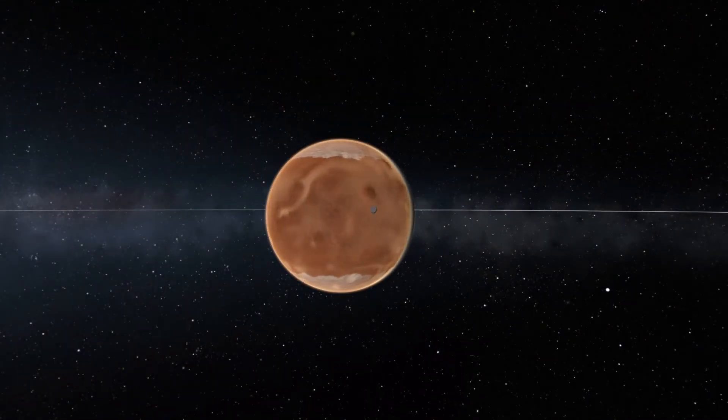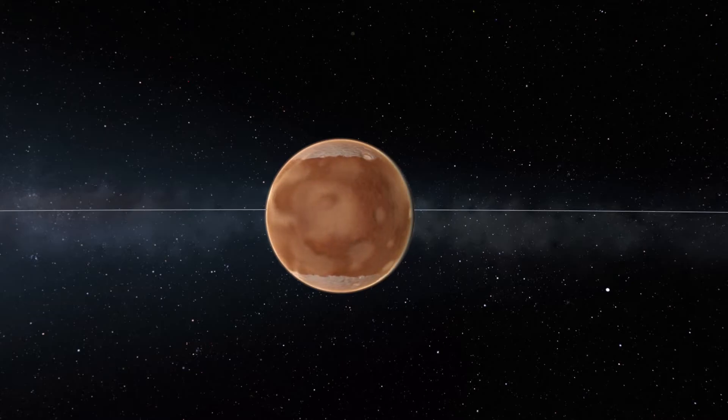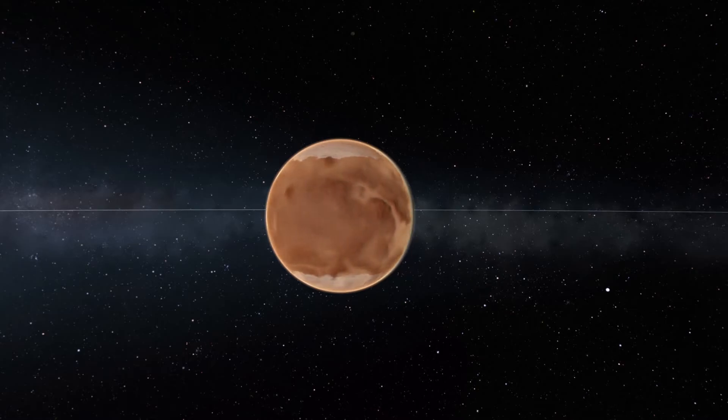Next, Duna. Duna will probably be the first planet you land on. It has a pretty thin atmosphere, so you can use a few parachutes to slow down, but you're going to need some rockets to slow yourself the rest of the way down. It's not that difficult of a planet — EVA packs work on it still — and it's got one moon with about the same gravity as Minmus, making it pretty easy to farm science there.